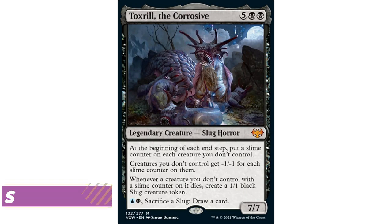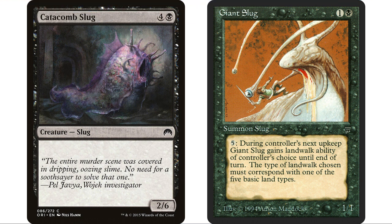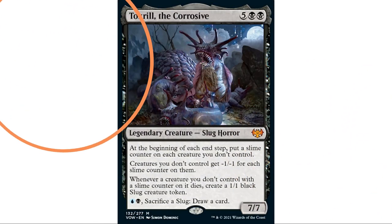The most buzzworthy part is that this is sort of slug tribal. For anyone wondering, yes, there are slug creatures already existing in the format — there are actually four mono-black slugs we could put in this deck. I only included one: Gluttonous Slug, a one-and-a-black slug horror with menace and evolve. Flavor-wise it's a nice inclusion, but we're mostly going to be relying on our commander's ability.